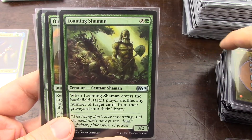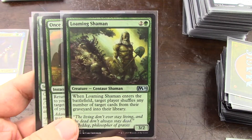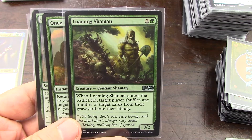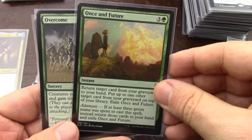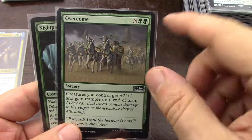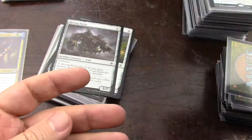I like the effect — I really like the effect because it allows you to reuse things in your graveyard. It's any number of target cards — I like it, I think it's good. I like it too, for consideration, and I do like an overrun effect. It's a lord for wolves and werewolves and I don't need it. Okay, let's go to enchantments.